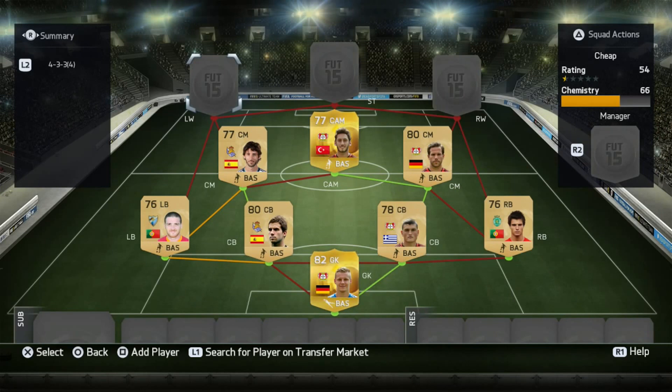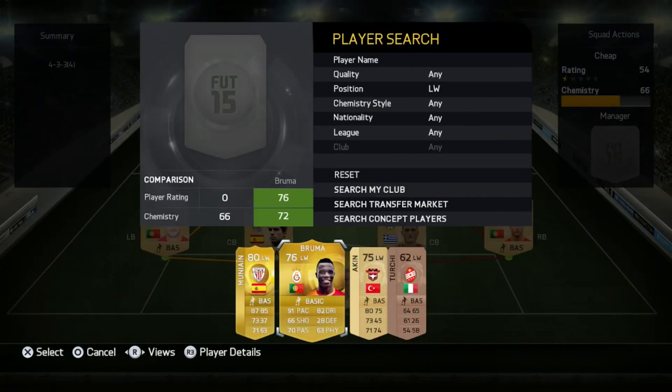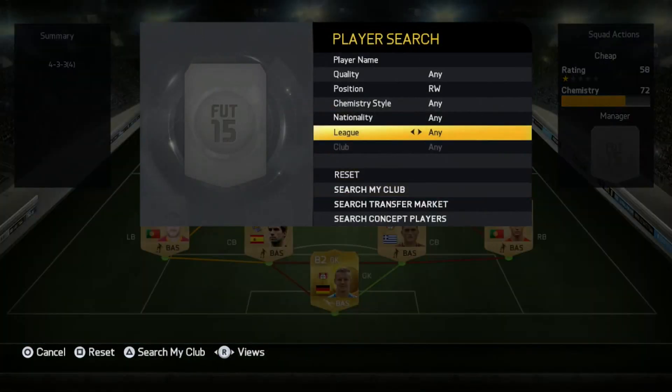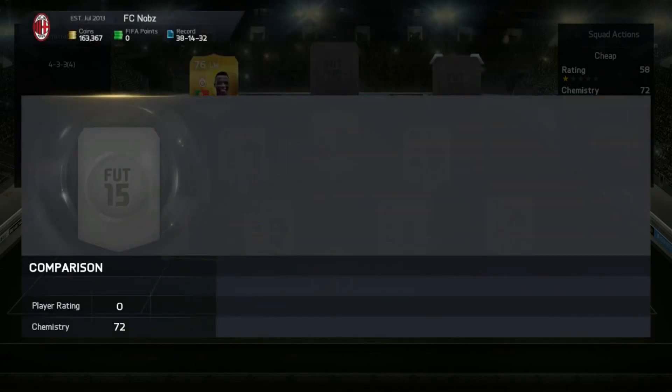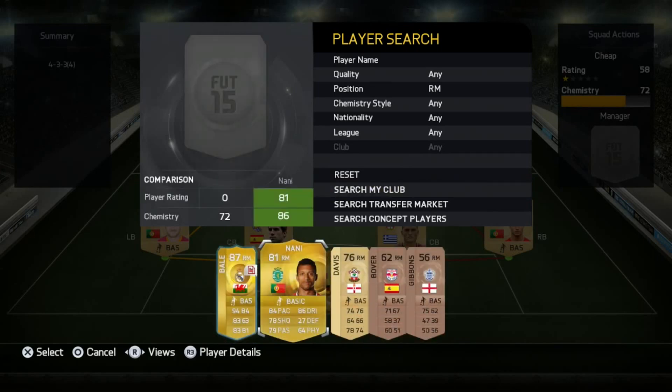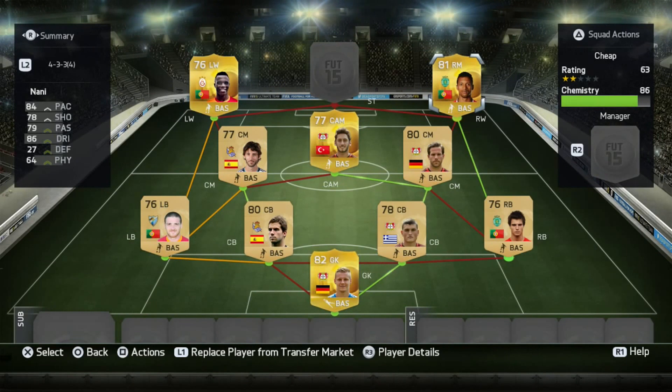Our front three are really the main people of the team. At left wing we have Bruma — 91 pace, 66 shooting which is a bit off but you don't feel it much in game, 70 passing, 82 dribbling, and four-star skills. At right wing, not Bale — we have Nani: five-star skills, 84 pace, 78 shooting, 79 passing, 86 dribbling. This guy is absolutely amazing.